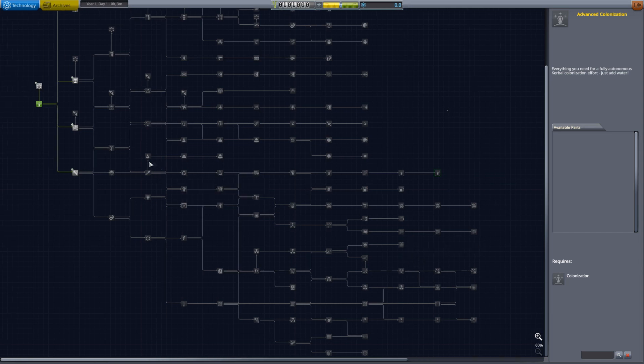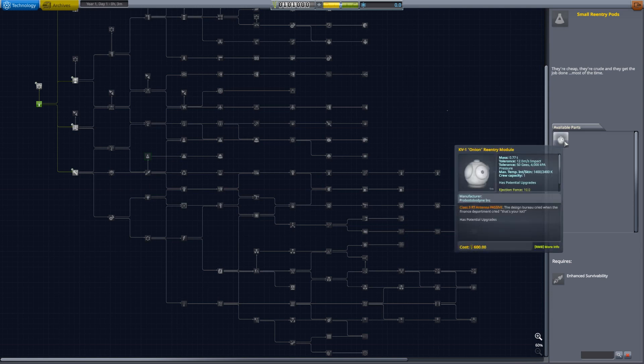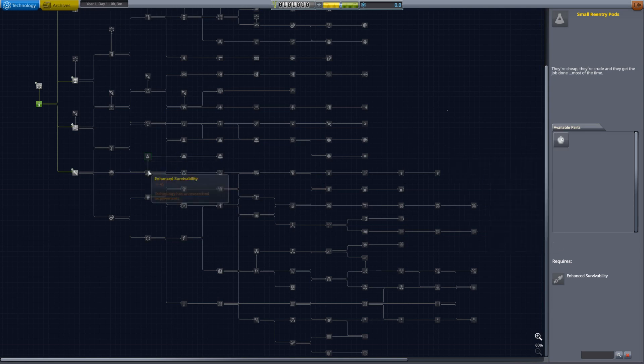Next, we have a new line for the Soviet-style re-entry pods. I don't think they really have a niche in the stock tech tree because there's always something better in the same node, so there's really no point in ever using them. I've made this new line for them because they are cruder and cheaper — you're allowed to get them earlier. Whereas the regular command module comes in on tier five, the Soviet-style re-entry pod is available on tier four and is also half the price of the normal cost for that tier.